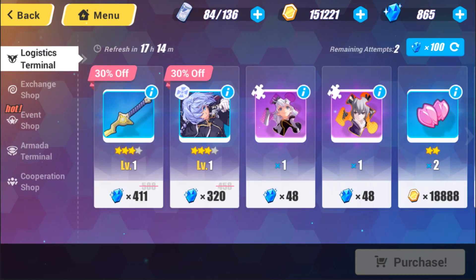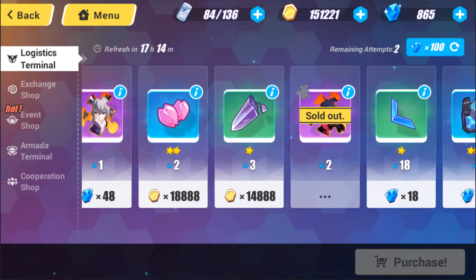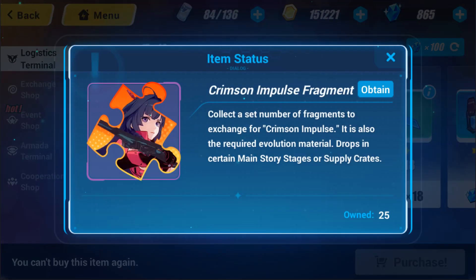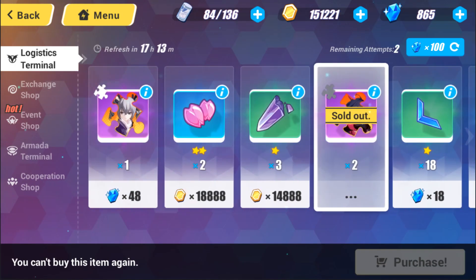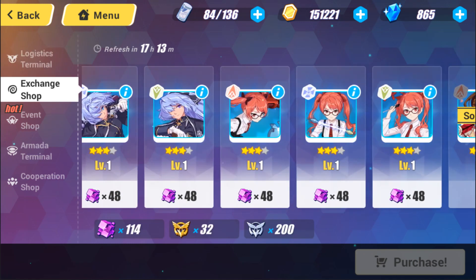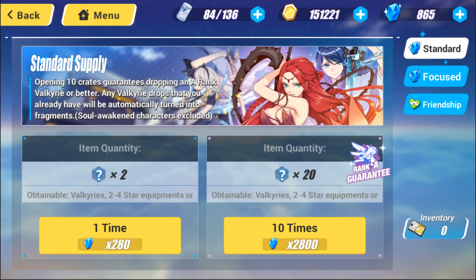In the logistics terminal, I don't recommend buying any shards for crystals, but there are usually some available for gold and I'm usually buying those. Two fragments for around 26k gold — even for Crimson Impulse — is hard to pass up. My gold problem might be because I'm trying to raise all the Valkyries' levels and skills, which gets very expensive. Also, there are 5 more Shadow Dash fragments available in the event shop.